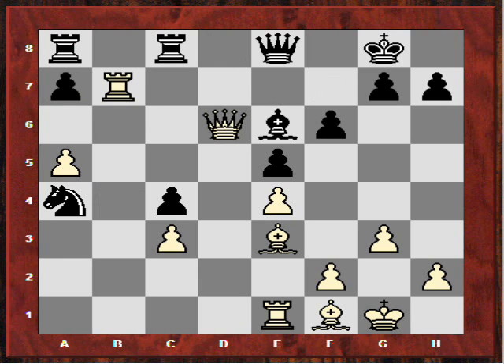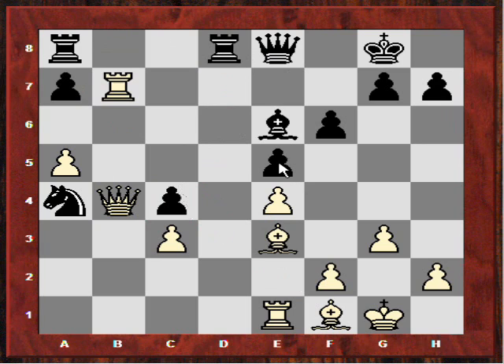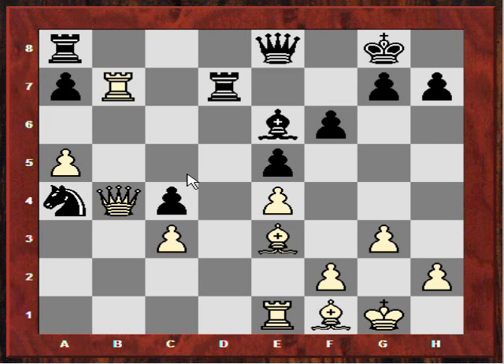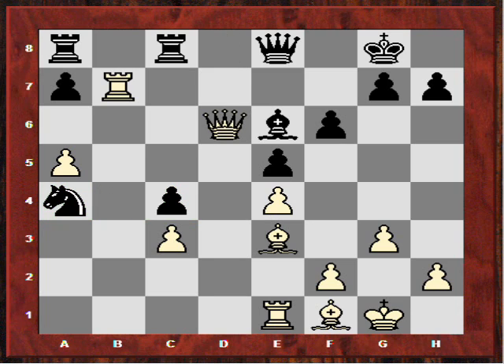Qd6 not only supports Qb4 but also Re7, and generally white has the plan of doubling rooks if the bishop moves from e6 to f7. If Rd8, Qb4, say Rd7, rook takes, bishop takes, and now bishop takes c4 — Anand's pieces are quite overloaded with too many points to defend: the 7th rank, the c4 pawn, the knight, and all sorts of tactical vulnerabilities. It was Kramnik's first win in the match, giving him some hope of equalizing the score and aiming for a tiebreak. I hope you enjoyed that — please leave any comments on YouTube, thanks very much.